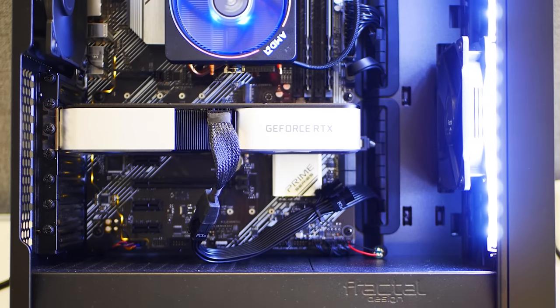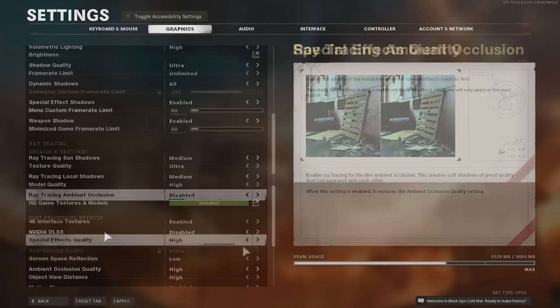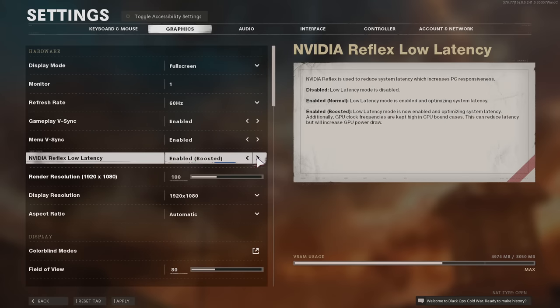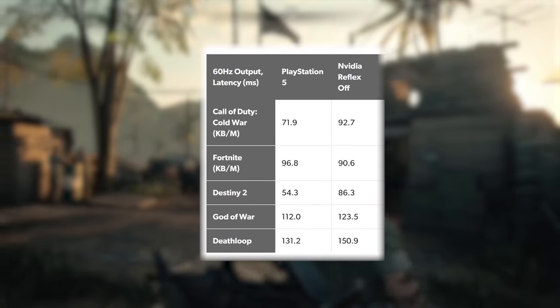Switching to the RTX 3060 Ti-equipped PC, we have medium ray traced local shadows enabled just as they are on PS5, with approximated PS5-matched settings elsewhere: ultra textures, high SSR, low volumetrics, and V-Sync enabled. The result with Reflex disabled is 92.7 milliseconds — around 20 milliseconds slower than the out-of-the-box PlayStation 5 result. In many cases, PS5's latency result is better, faster, compared to a non-Reflex enabled result on PC.